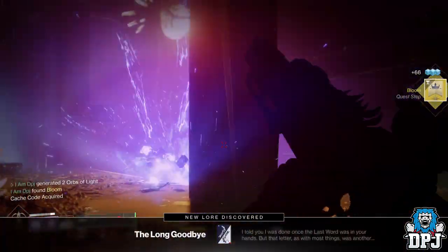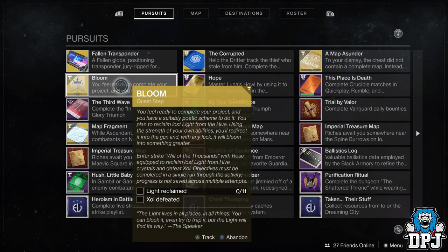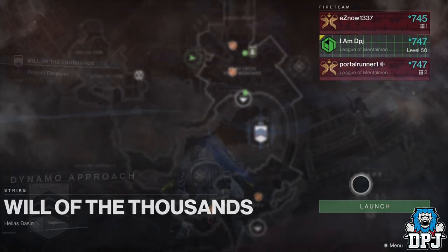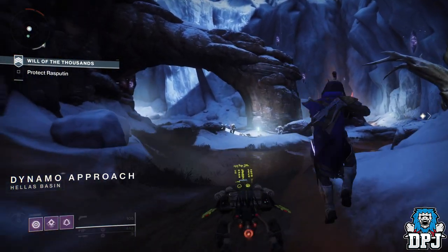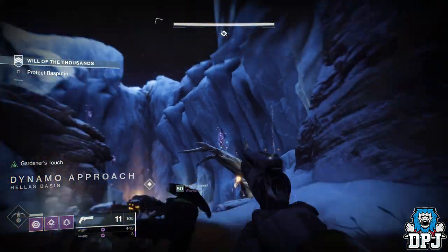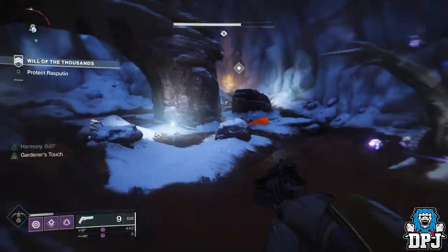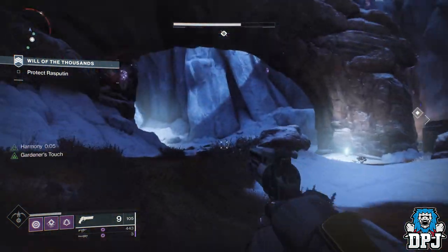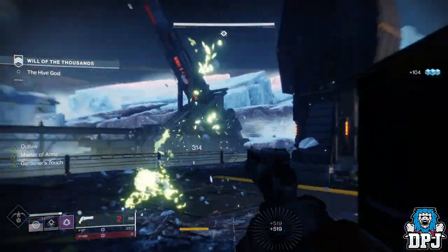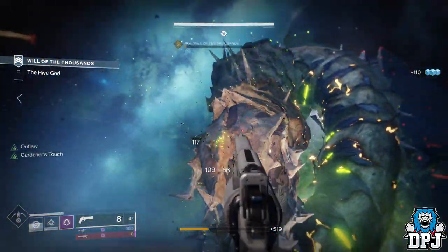Once you are done there, the next and final step of the quest is to enter the Will of the Thousands strike with the Rose equipped and reclaim light by shooting crystals which are all over the strike. Doing this in a fireteam, every member has to shoot 11 crystals each if they are on this quest. The crystals won't disappear for you if destroyed by a teammate, and there are loads of them — you literally can't miss them. You can only shoot them with the Rose.